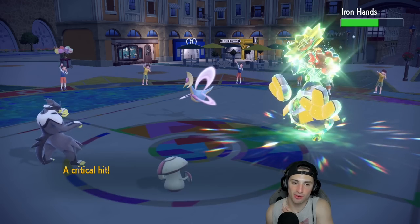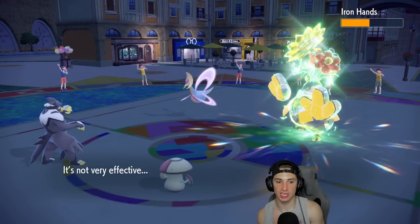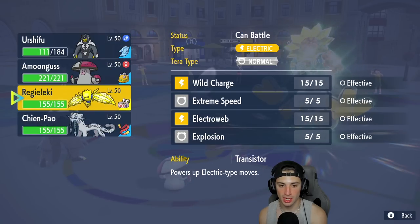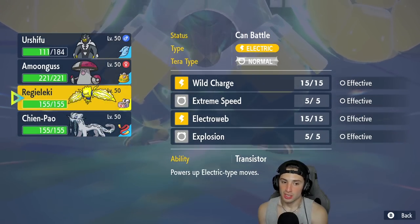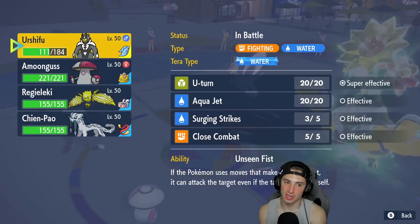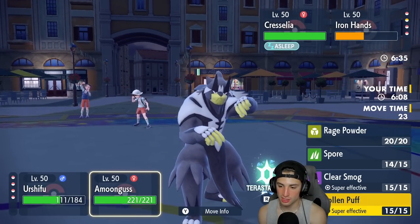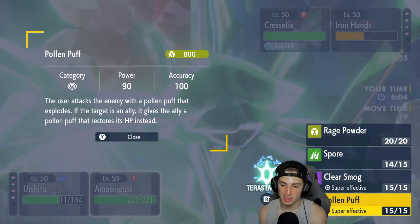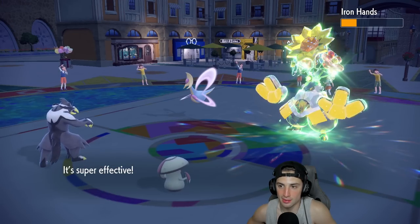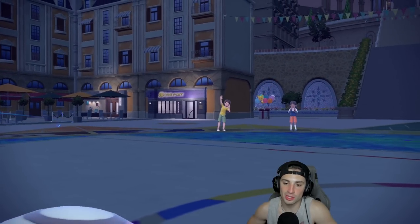I'm going to turn surging strikes into Cresselia. I'm surprised he didn't go wild charge — a little odd. I might hard swap going into Regieleki at this time. I'd rather have Urshifu for later. If he wants to go wild charge, it's not that big a deal. Going into surging strikes and palm puff — doing some damage to Iron Hands. He wild charges — hopefully Cresselia is still asleep. Another palm puff will kill Iron Hands — we're slowly wasting out these trick room turns.